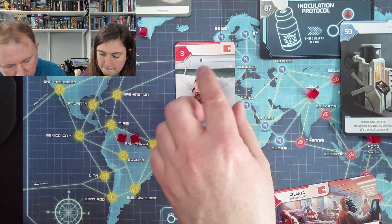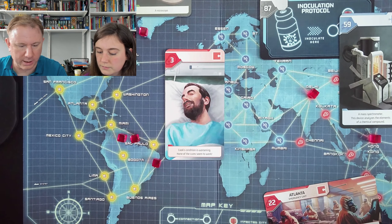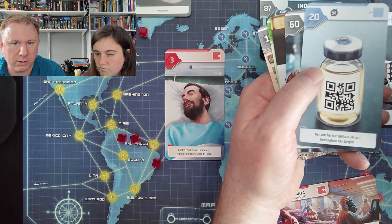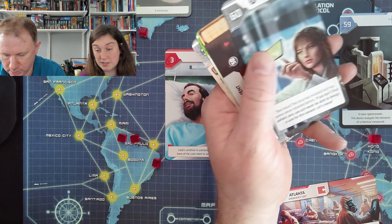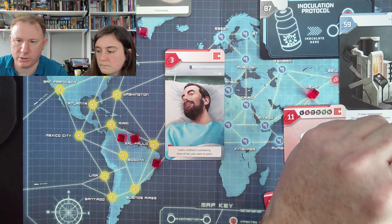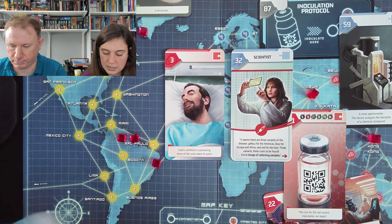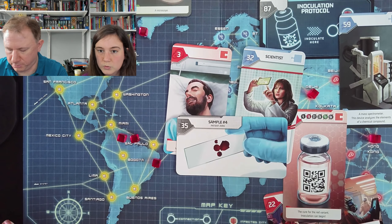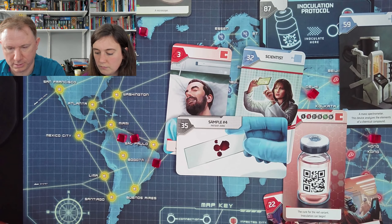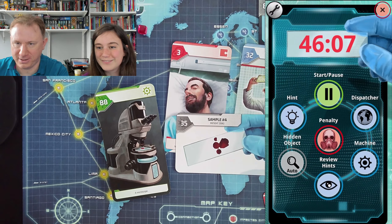Take card three. Cook's condition is worsening — none of the cures seem to work. There's a bar at the back that says it's relevant — this is a red card. Do we have any blue cards? I can't believe that was earlier; that's him where it didn't work — the cure for the yellow variant. I think he's got multiple variants. What if we match him with our scientist? She was a blue card, wasn't she? Oh, maybe he's got a special merged variant. 35. They did say it was mutating.